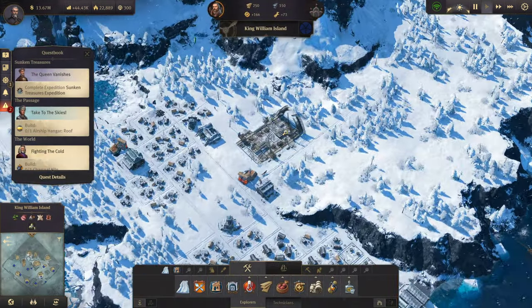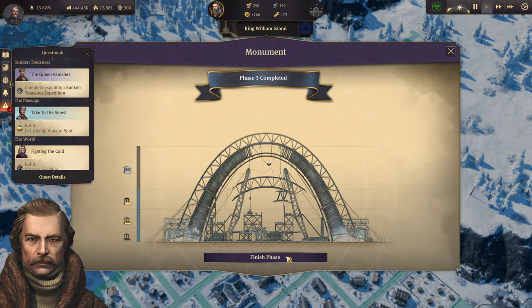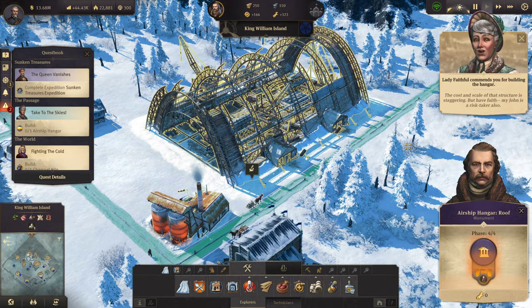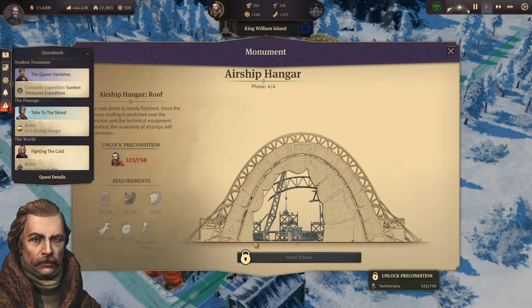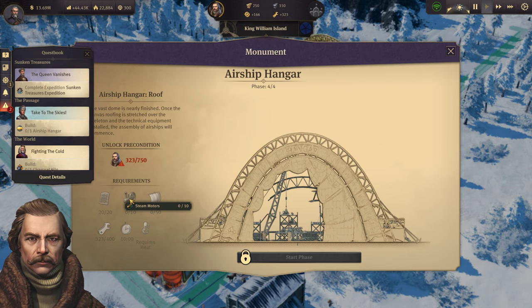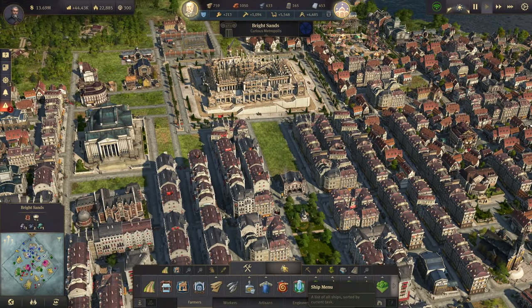Let's get back to the north here. We are done with phase three. We are ready for the roof — we need 750 technicians, 20 windows, 50 sails, and 10 steam motors. Let's get back over here.